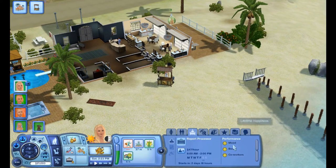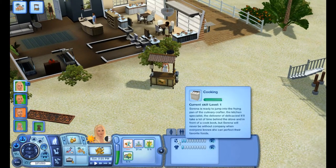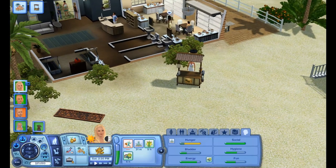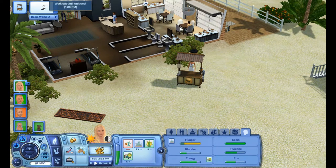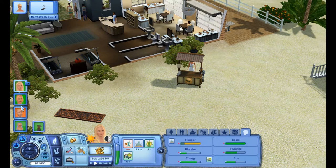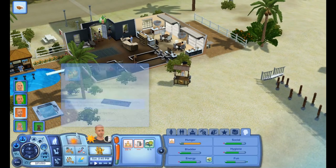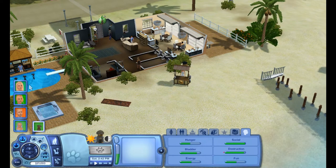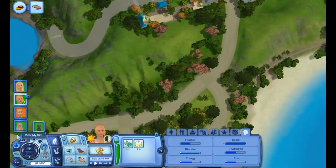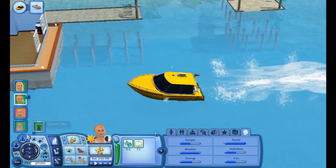I think she needs charisma actually — no she does not. There are treadmills here so she'll just have to work out to get up her athletic skill and then that moodlet will go away. Is he done eating? He's about to eat. Let's see how Charlie is doing. Is she coming home? She is coming home. Charlie is so cute — I just love Charlie, he is so adorable. She's home now.